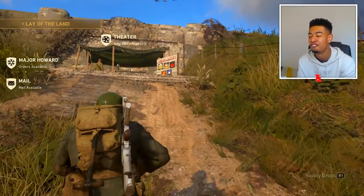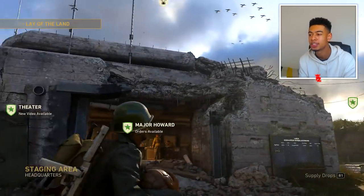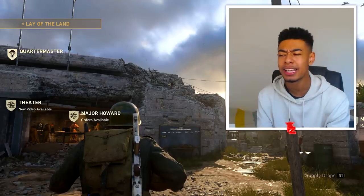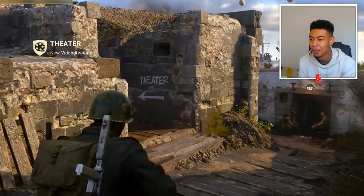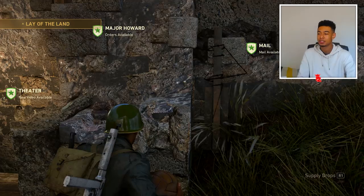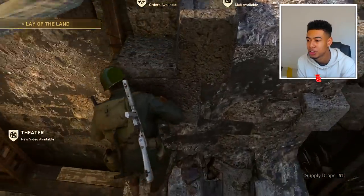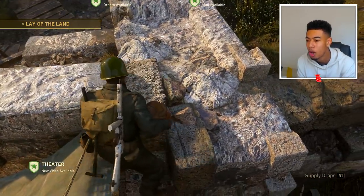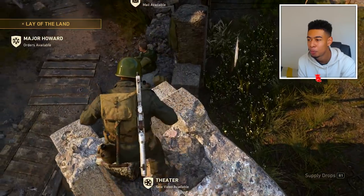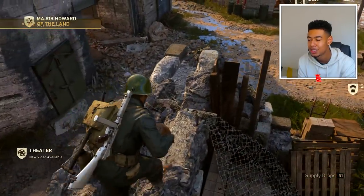Now we need the third one. The third one actually leads you to two easter eggs. First of all, you can literally get on top of the headquarters — that will confuse a lot of people. There's also a little easter egg up there. So let's go around here. I have to go into the theater area first. Sledgehammer have done such a good job adding all the easter eggs into the headquarters — it's pretty sick. You have to get up on here and jump onto that part. Jump across onto this little ledge, then jump up.